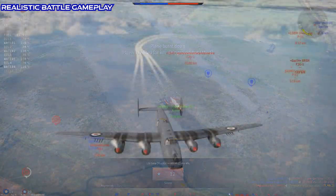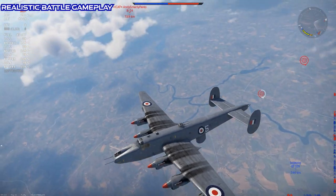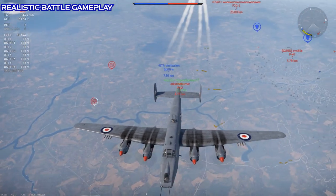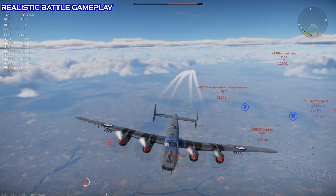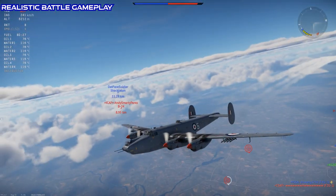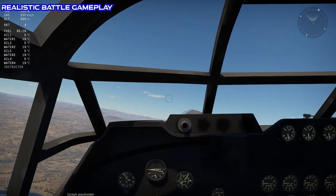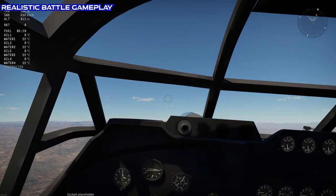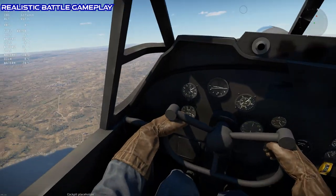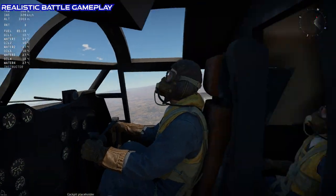Visually, the Shackleton is an odd duck. That radar bulge would be less weird if air-to-ground radar was actually implemented in the game, but until it is, you just get a huge growth on the bottom of your plane that doesn't serve any purpose. The engines look great, but in my opinion the nose is just weird looking and looks more like a car than a heavy bomber. The cockpit is currently a simplistic placeholder — you can tell because it says 'cockpit placeholder' at the bottom of the screen. Unfortunately, I can't really give the Shackleton very high marks for its visuals.